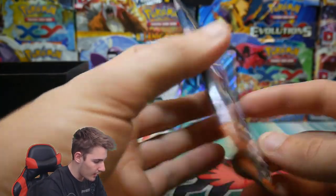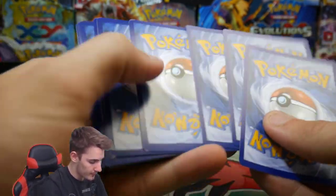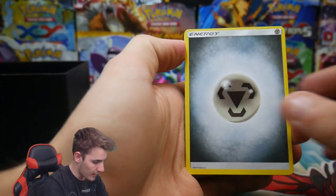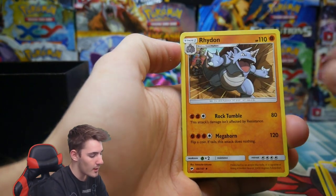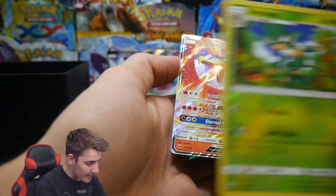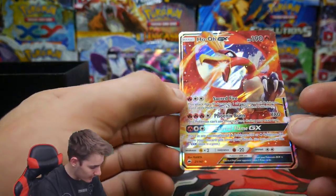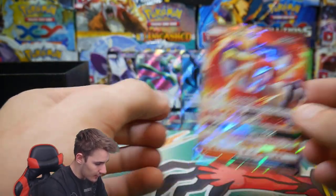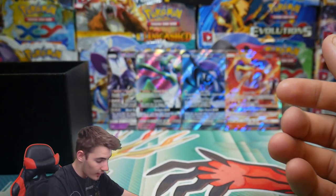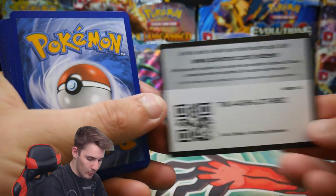Let's see what is next — we have a Necrozma. There's a code card. We have an energy — that is very off-cut at the top — a Electrike, a Ride-On, Bodybuilding Dumbbells, a Simisage, and a Ho-Oh GX! Yes guys, another GX! And another one — that is epic! Check that out, Ho-Oh GX. I think I already have that one — there's the first double up.